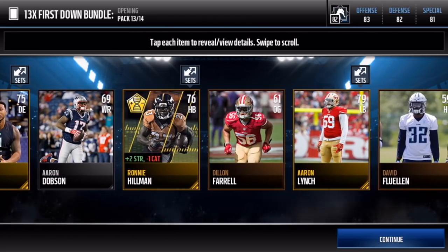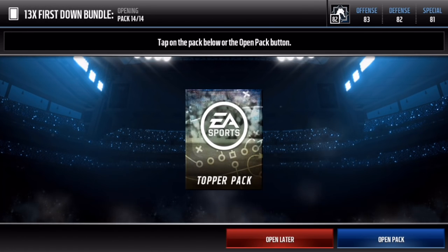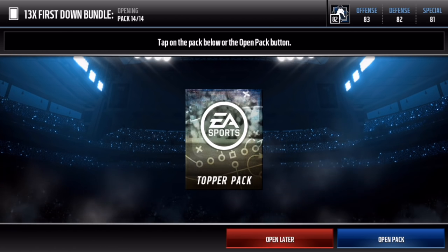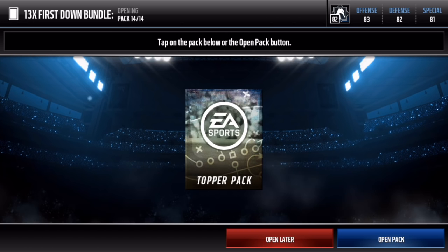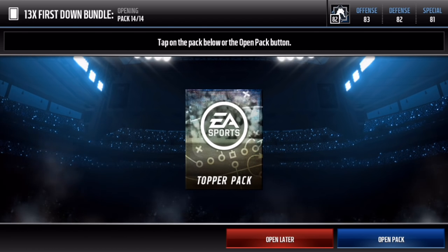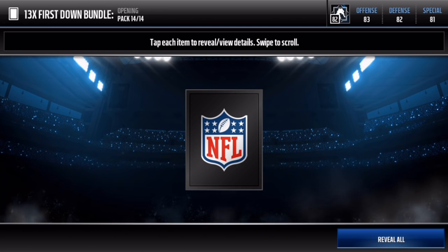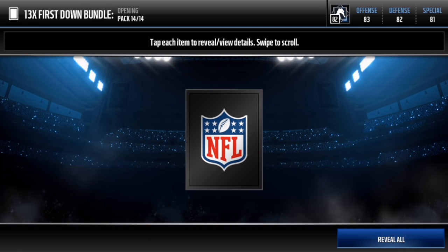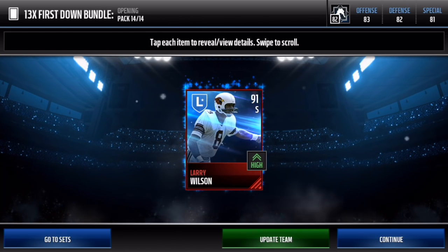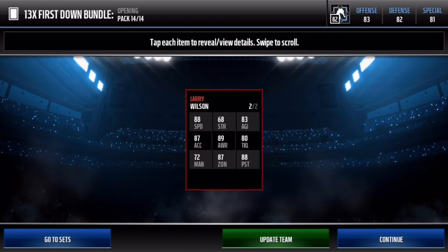But that will all change right here with this Legend Topper. I really want an Emmitt Smith or a John Elway — I'm going to say I'm going to get one of those. I'm moving the cover method so you guys can see what it is. Three, two, one. We get Larry Wilson. I'm not sure if that is a new guy.